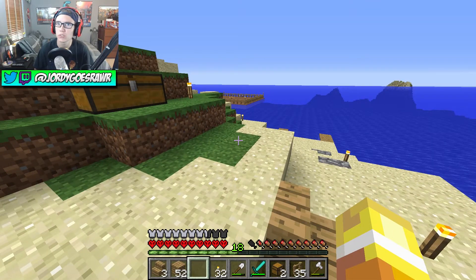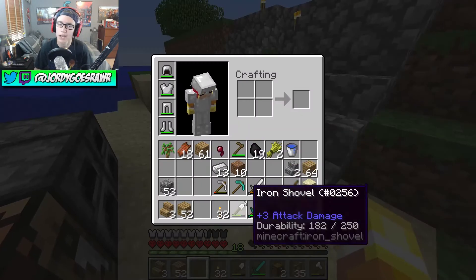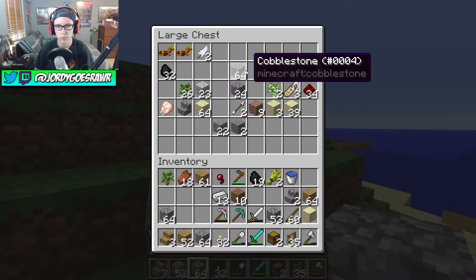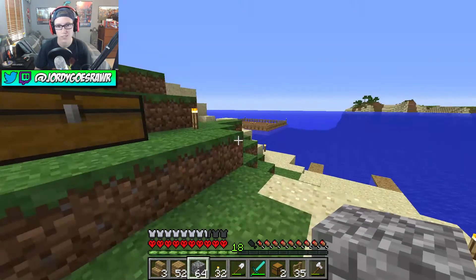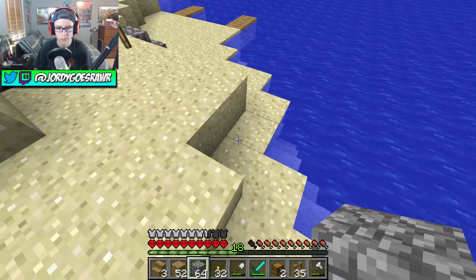Last episode we found two pigs and two cows, so we're actually gonna build a bridge to get over there and then lure them back. I might need to mine a little but I have a lot of cobblestone - we should be good. We do have wheat, which is good because we'll need it to lure the cows. We also killed a zombie last episode and he dropped a carrot, so we can lure the pigs too.